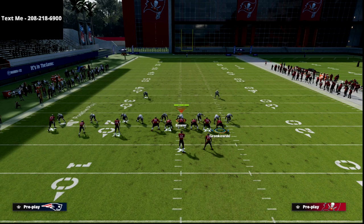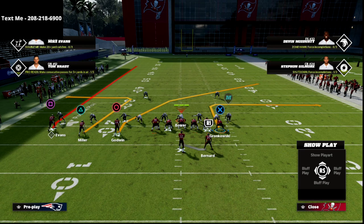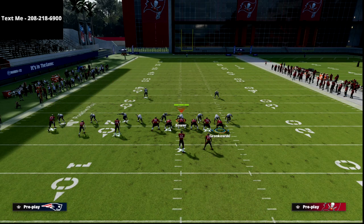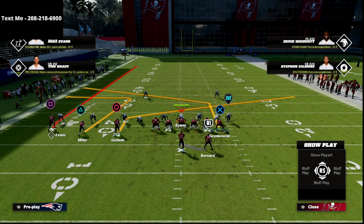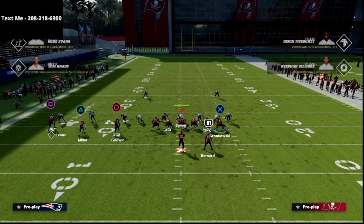The setup is relatively simple. We're going to take the inside slot on the left and put him on a slant. We're going to take the tight end on the right and put him on a post. You need Tight End Apprentice or Hot Route Master for this. If you're in Regs, run with the Bucks, the Raiders, or the Chiefs — there are a couple of tight ends that get Tight End Apprentice.